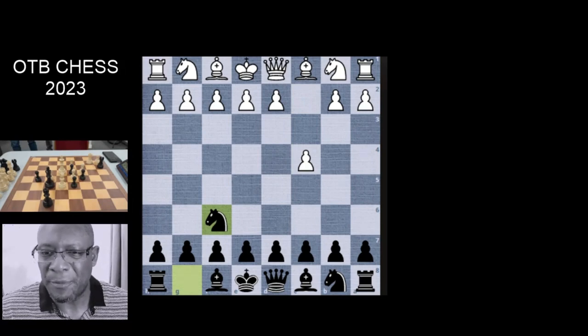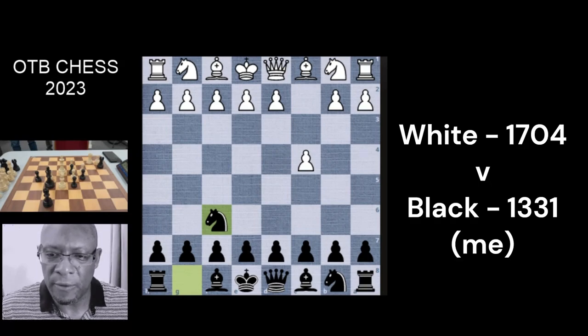I developed the knight out, thinking he's extended the pawn, it hasn't got anything behind it, he's probably going to put his knight behind it — no need to worry too much. My opponent's rating was 1704, my current rating is 1331, so there's a vast difference again. Just like previous matches, there aren't many people at my level to play. We pushed through with the pawn here.